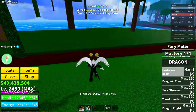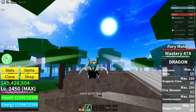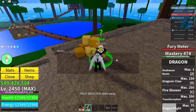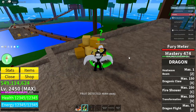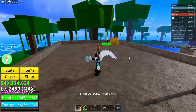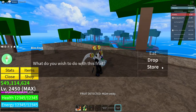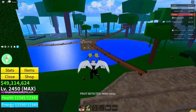After defeating the boss, go back to the block food gacha. You need to have enough money to buy yourself a fruit. Go ahead and buy any fruit — it doesn't matter which one you get. I got the Spring fruit and I'm just going to drop it since I don't need it.